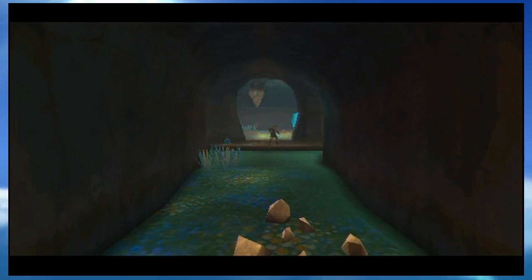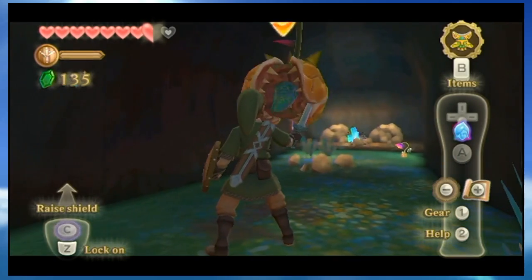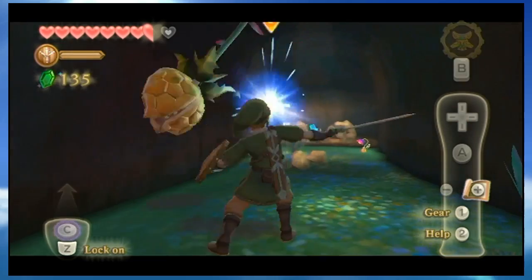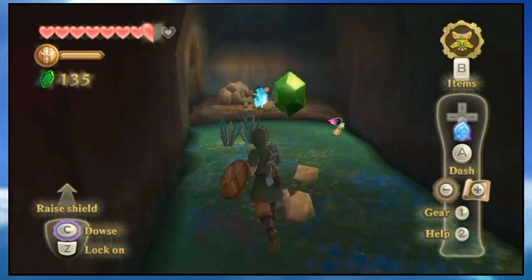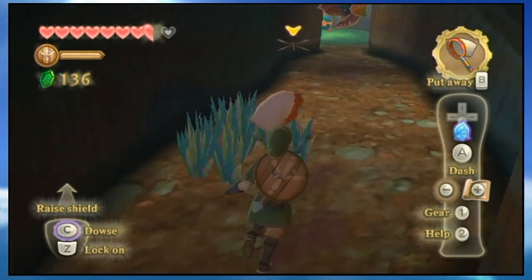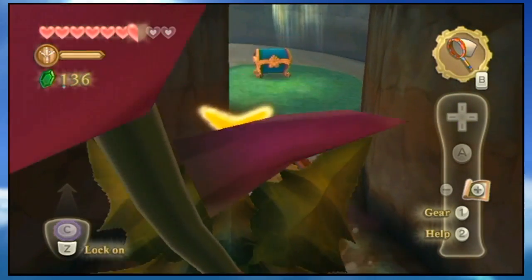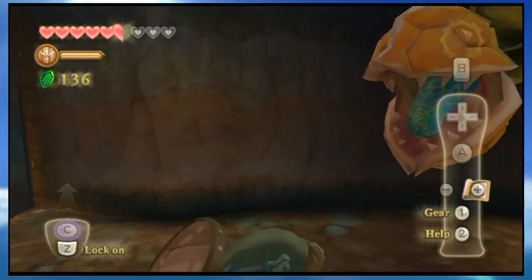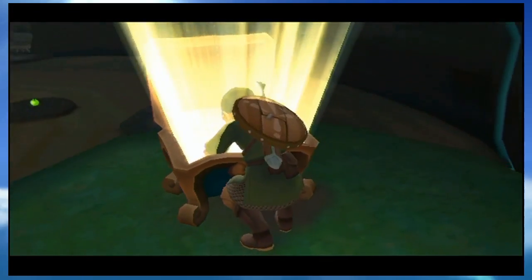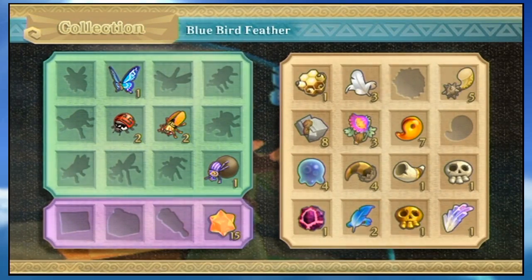Now this whole area is in the past — it's all lively and green. We can come over in this direction now; before it was all sandy and you wouldn't have had enough stamina to get through. We get another Ancient Flower, and there's another bug to catch. There's also that treasure chest from before that we can open — yep, another blue bird feather. I feel like I get these every single time.